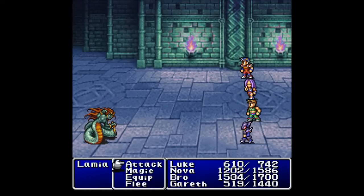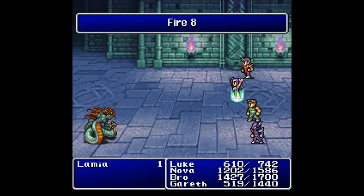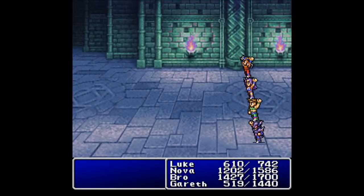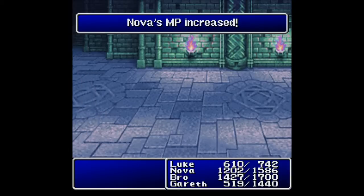We're going to have to do a fire again, unless somebody else gets a shot in and hits her. But I doubt that's going to happen, so let's just finish her off with fire. We fought the Lamia Queen — that was the fake Princess Hilda, if you remember that. That was a while back.